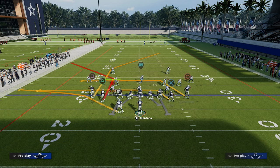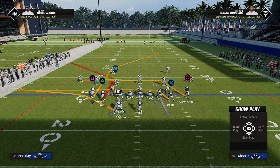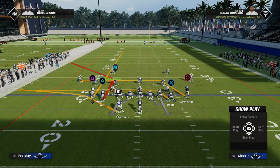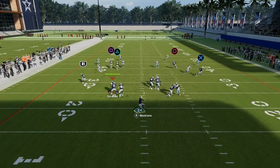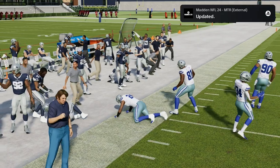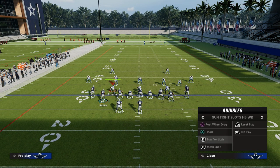The second best concept in this game is really good for zone — it is the flood play. In the air raid, they call this the Y-sail. Basically it's a streak, corner, and flat of some type. On the backside it can be a drag and an in route, or you could put the tight end on an out route to clear out space in the middle of the field for the digs. The beauty of this is you're trying to attack the sideline on the left-hand side of the field.